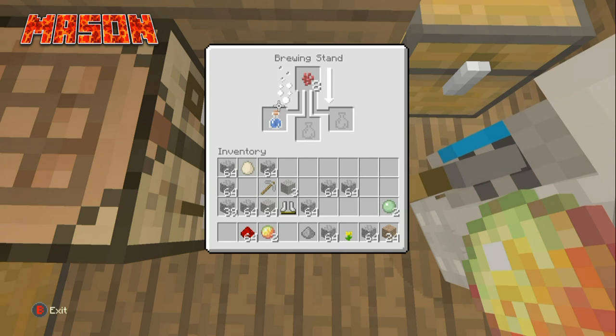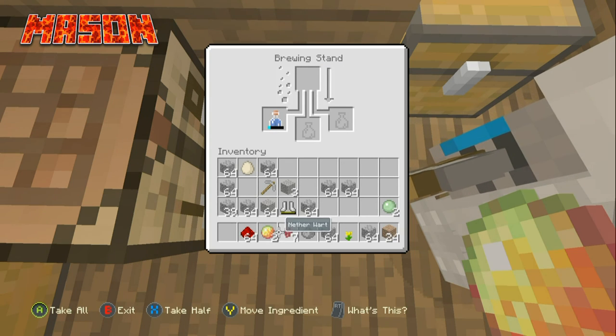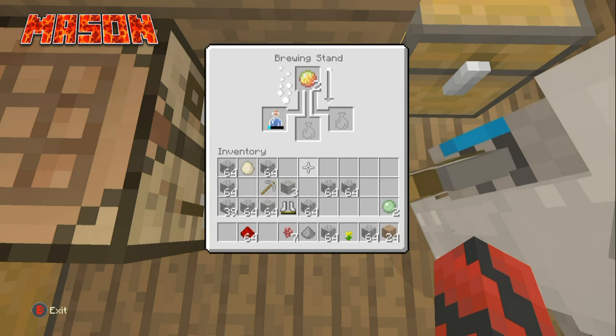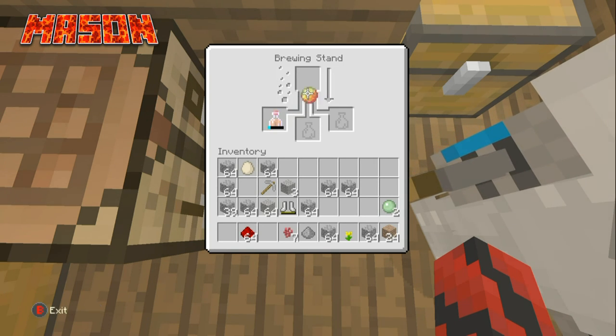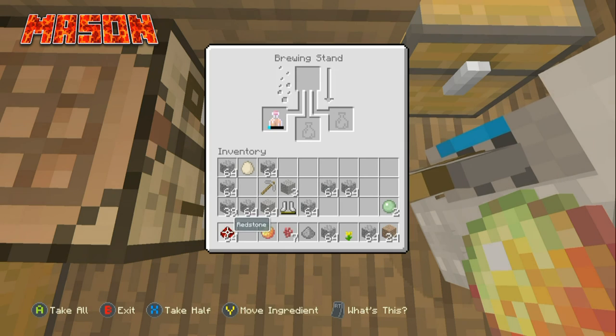Awkward potion — you take the nether wart out and then put in the magma cream. If you don't have magma cream, it's blaze powder and a slime ball. Find blaze powder in the nether, and slime balls are usually deep underground near bedrock where slimes spawn. Big slimes break into four, so you get four slime balls. And boom — fire resistance for three minutes.